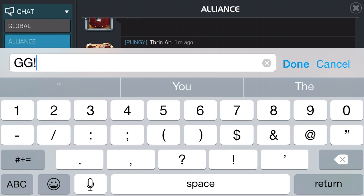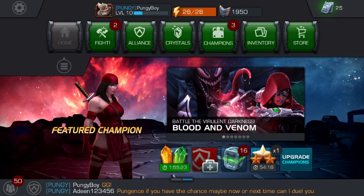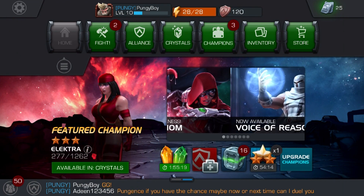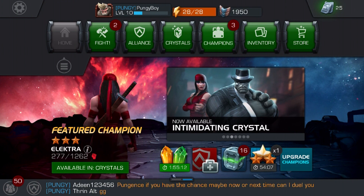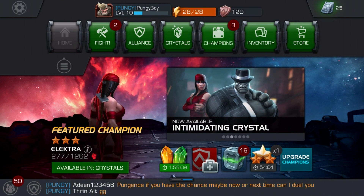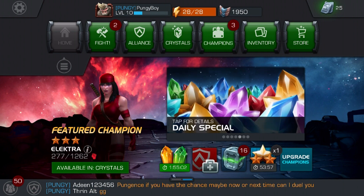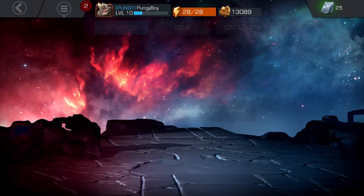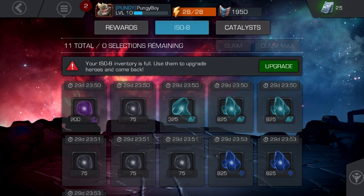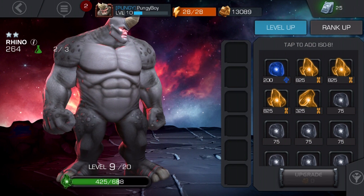I've been getting messages in the alliance like 'good fight' — but it's confusing because I'm not actually fighting these people. You challenge people in the alliance and you're playing against their character, but it's an AI version of them — I think that's how it works. Our ISO-8 inventory is full — look at all this stuff. We gotta upgrade our champions.